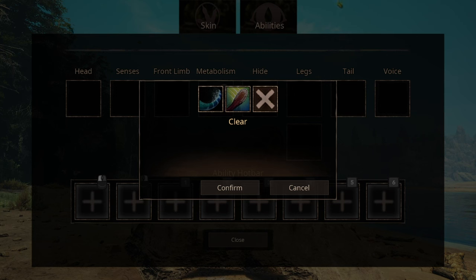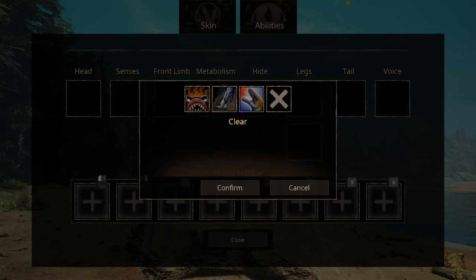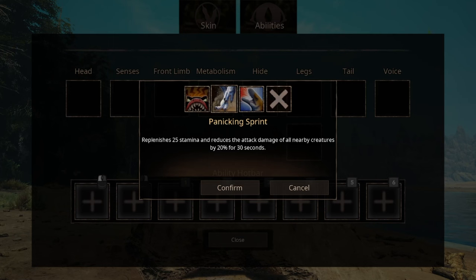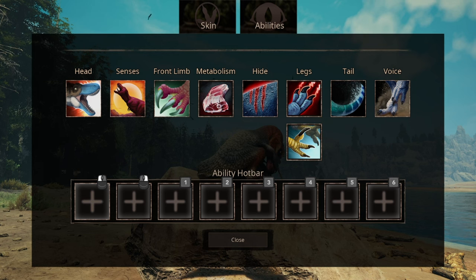We have two options for tail ability. The first is Catabalanx, which just lessens your stamina drain. The second is Rudder, which improves jump control, reduces fall damage, and reduces stamina costs for jumping by 50%. For voice abilities, there are three options: the first increases attack but drains stamina, stacking up to 10 times; the second provides a panicking sprint with stamina gain and reduces pain from nearby attackers; the third is a war cry that increases stamina and attack for your group allies — but not for your own kind.